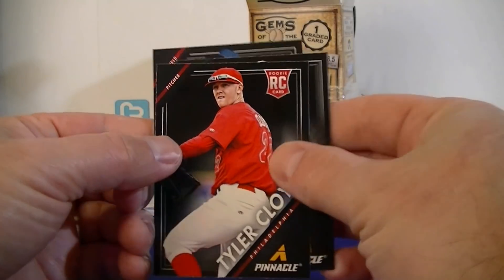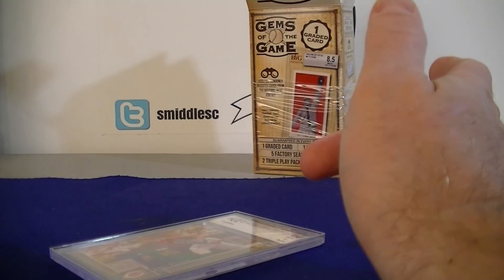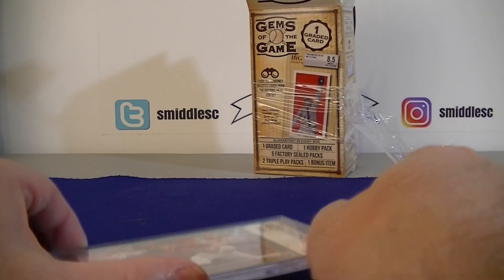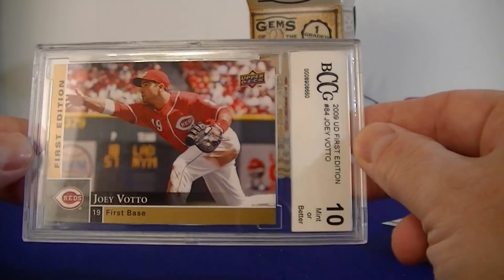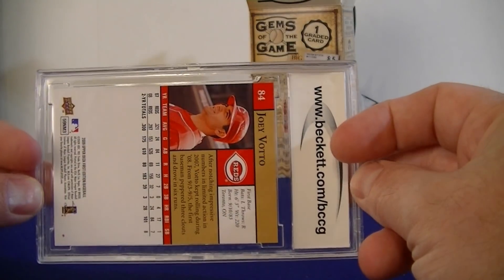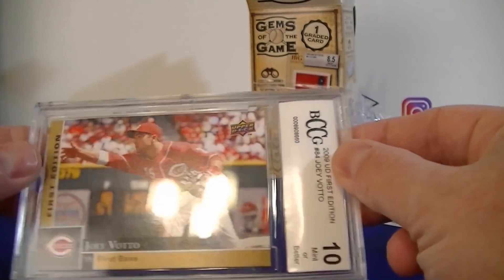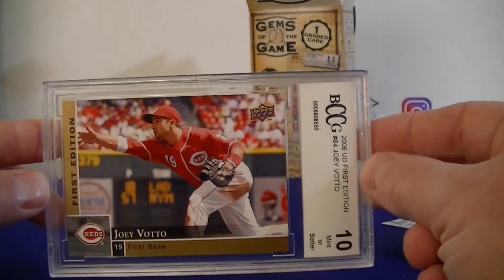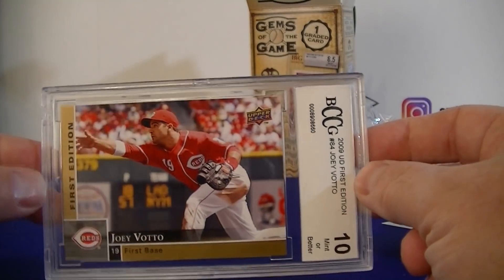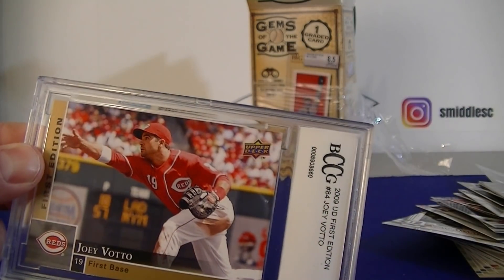The final item is the graded card and unfortunately it's a BCCG grade — I was hoping they didn't include BCCG. But it's actually a card I don't mind: a 2009 Upper Deck First Edition Joey Votto, which is a nice addition to my Reds collection. Not the greatest graded card — I was hoping for maybe a lower-grade BGS or something like that.